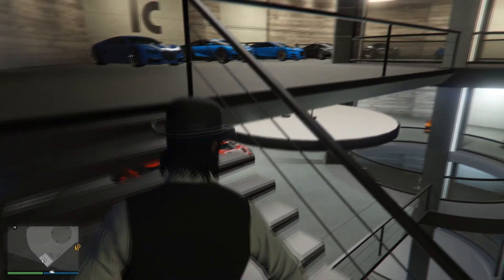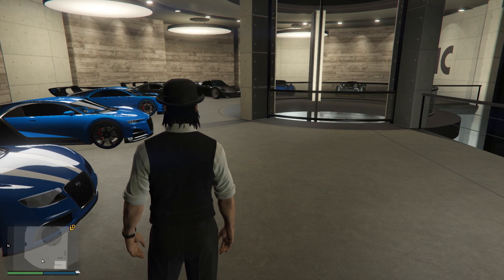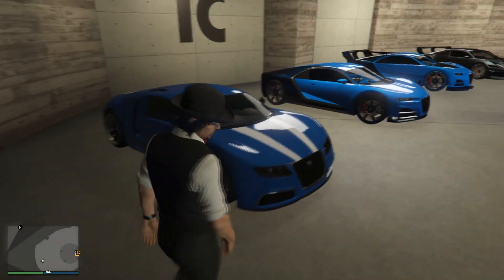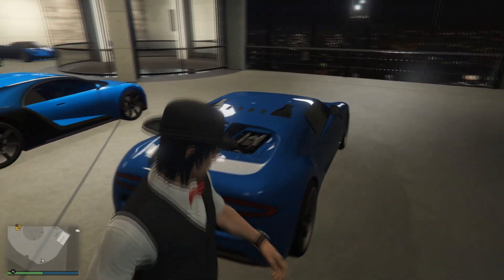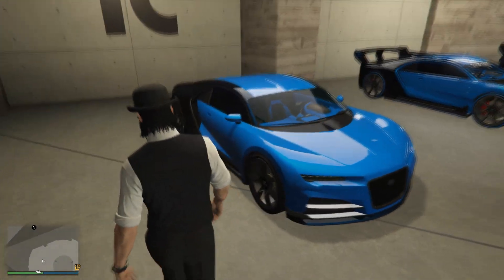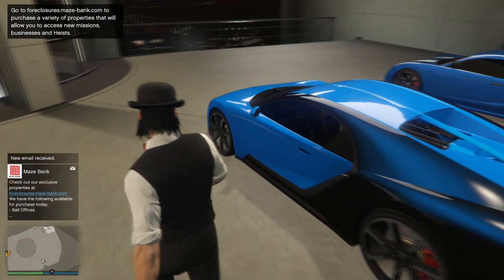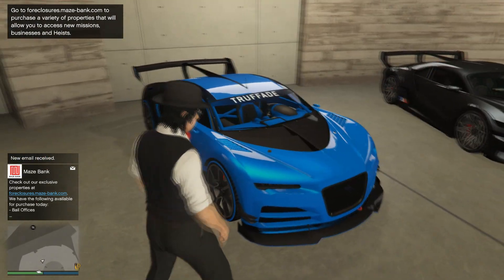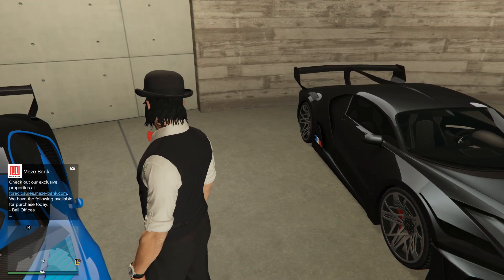And the last ones, we have Bugatti, Pagani, and Aston Martin in the back. So this is the Veyron, blue with white stripe. Not much modification you can do on this one. Then we have the Chiron, blue. Big W-16 engine on these ones. And then we have the Chiron Vision Gran Turismo. Those side mirrors look very strange. But anyway, the car looks okay. This one is the Devo — here we go — Devo with the big wing, just like the Vision Gran Turismo Chiron.